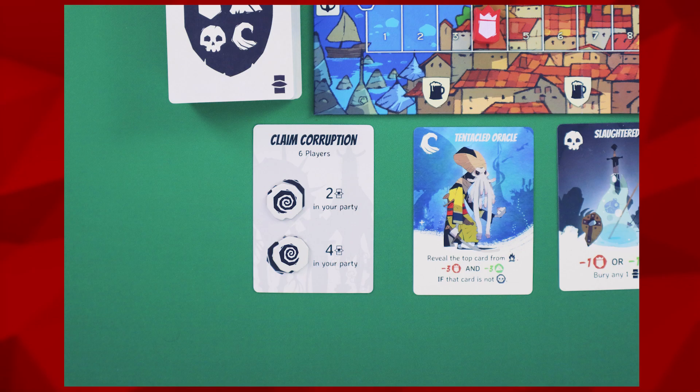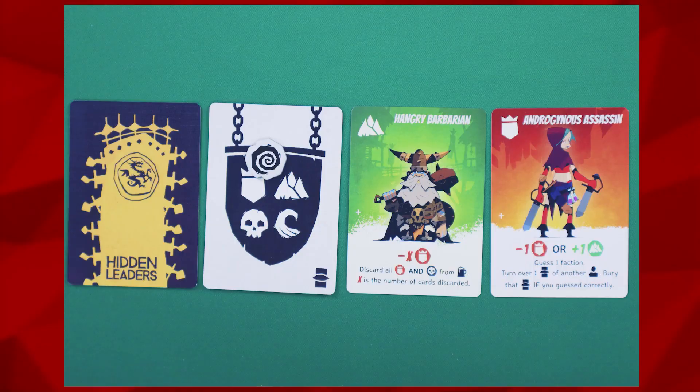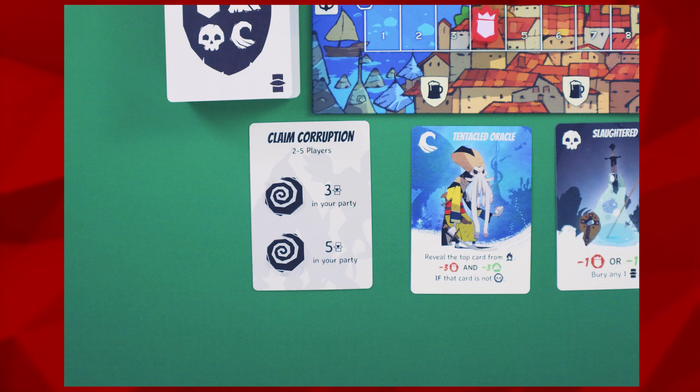The claim corruption card starts with two tokens, each with a condition next to it, usually involving revealed heroes in your party. During your turn, if you meet any of these conditions, you may claim that corruption token: take it and add it to one of your non-corrupted heroes. Then every player, including the one who claimed corruption, will draw a corruption token from the bag and add it to a non-corrupted hero. Keep in mind you may only claim one corruption token on your turn, even if you meet multiple conditions.